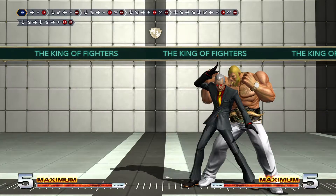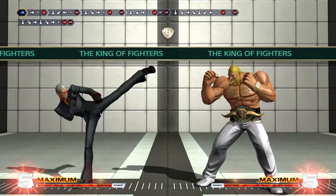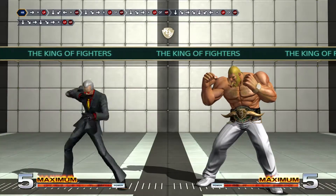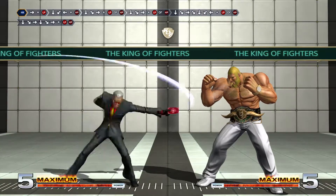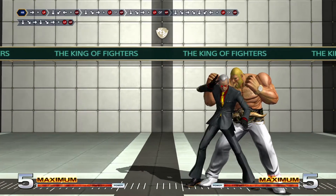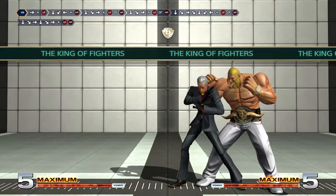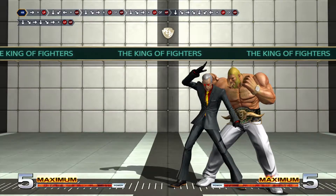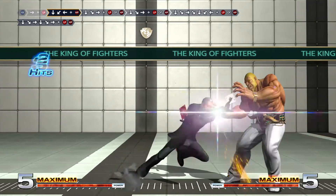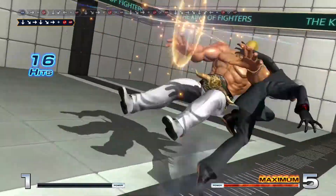Now we do the exact same thing but instead of a heavy punch we do a heavy kick and then forward light punch. Those heavy kicks are also card moves — only his light kick button does actual kicks, which is interesting. And yes I can mash this one.